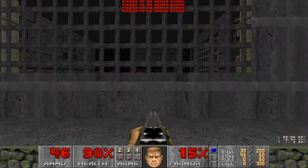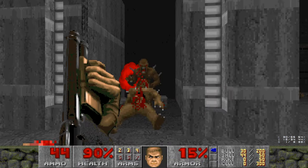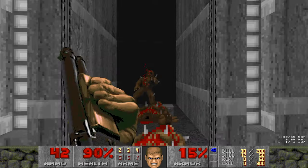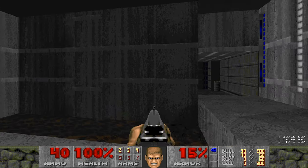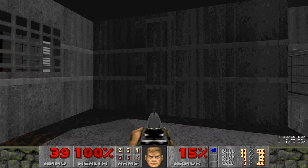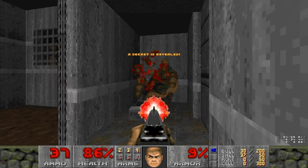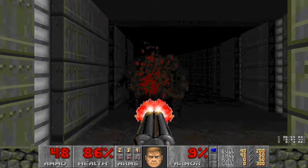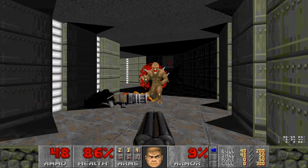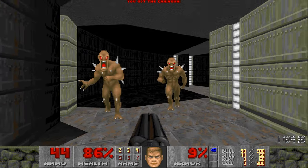When you grab the blue key, a door will open around the corner with some imps in it — not really a threat. And there's a spectre in this pond or sewage, whatever you want to call it. You'll notice that wall there looks a bit misaligned — you can open up the misaligned part. It's actually for a super shotgun. Another chaingunner immediately in there. You can turn to the right and press the switch to turn on the lights if it's too dark for you.